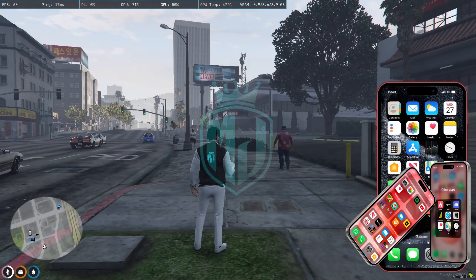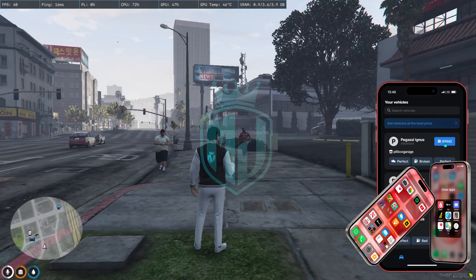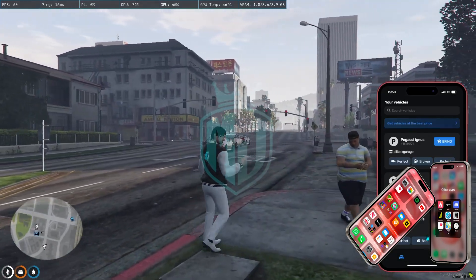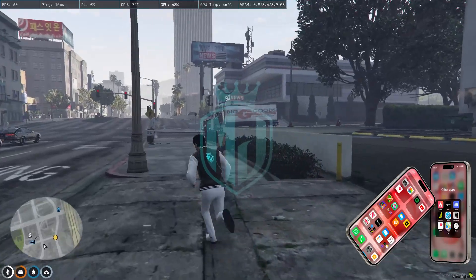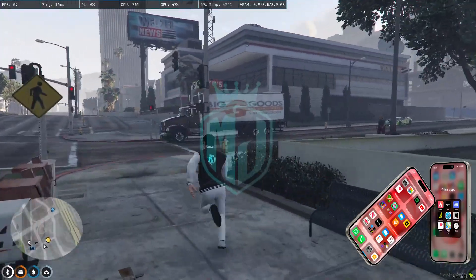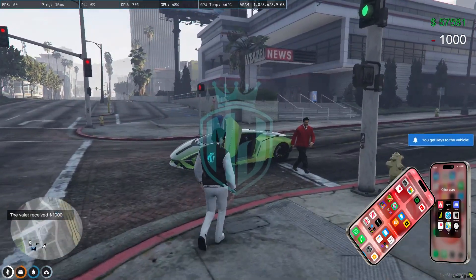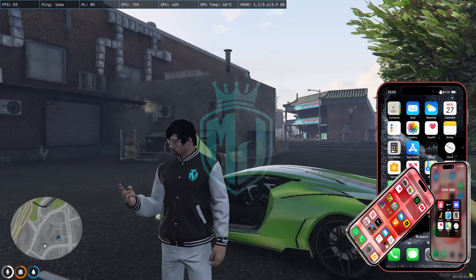Now we have the iCar app, which is the garage app — you can bring your vehicles to you. We have three vehicles: two are out and one is in the Pillbox garage. We can bring a vehicle, and on the map you'll see the yellow dot coming toward us to deliver the car. The valet script charges a thousand dollars, and you can easily set up the charges and payment settings.